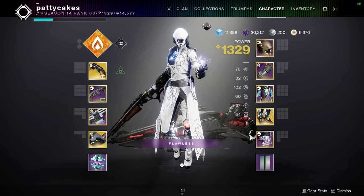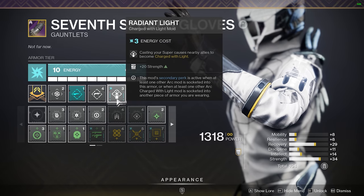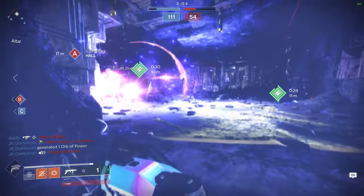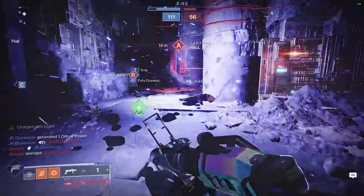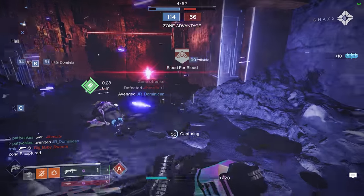If possible, I would highly recommend running the mods Taking Charge, High Energy Fire, Powerful Friends, and Radiant Light. This combo will have you and your teammates frequently charged with light so you can deal bonus damage, which will net you more one-hit kills with your grenade launcher and more two-taps with the Deadman's Tale.